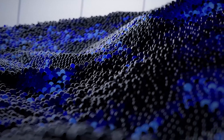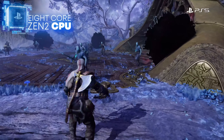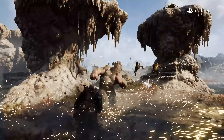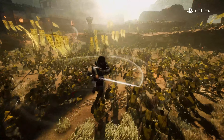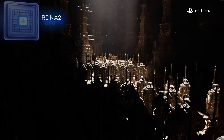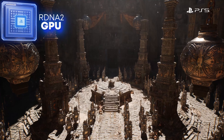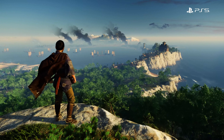When PS5 debuted in 2020, it brought a lot to the table. Eight Zen 2 CPU cores form the brains of PlayStation 5 and enable high-speed complex gameplay with character counts reaching into the hundreds and frame rates that can be as high as 120 frames a second. PS5 has a powerful RDNA 2 GPU which can render anything from intricate details to fantastic worlds with vast panoramas to explore.